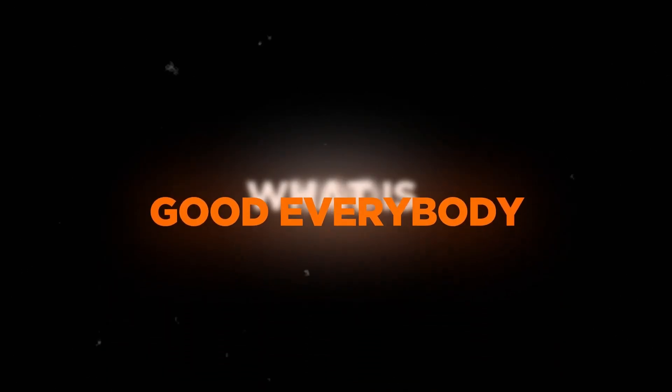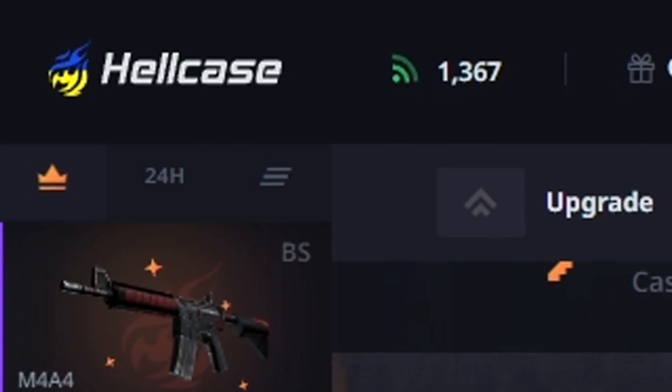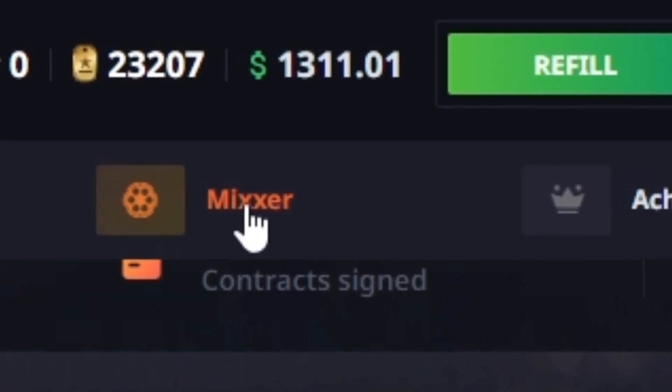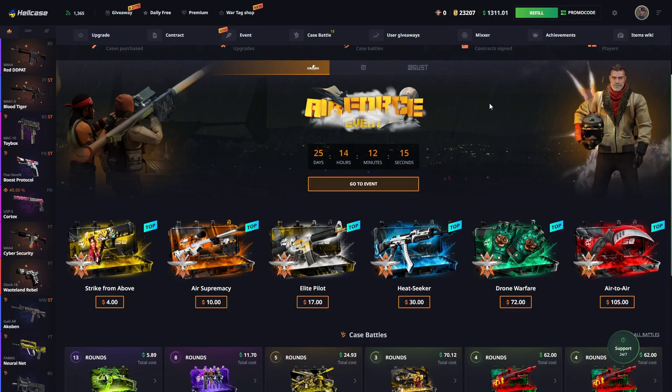Welcome back to Snagtoes! We're back on HellCase today with $1,300 in our balance, and I just joined to discover there's a new event going on.